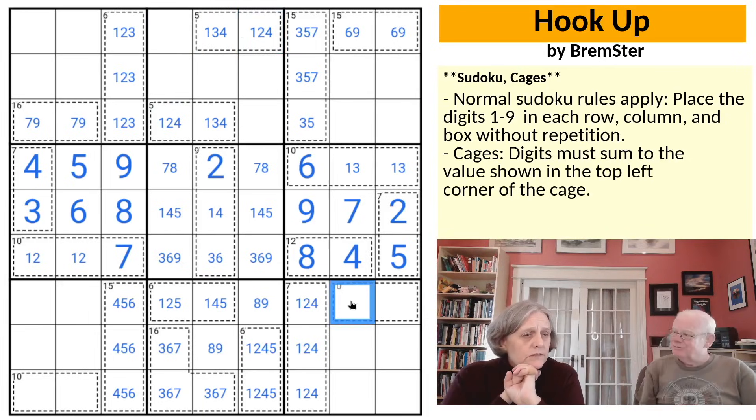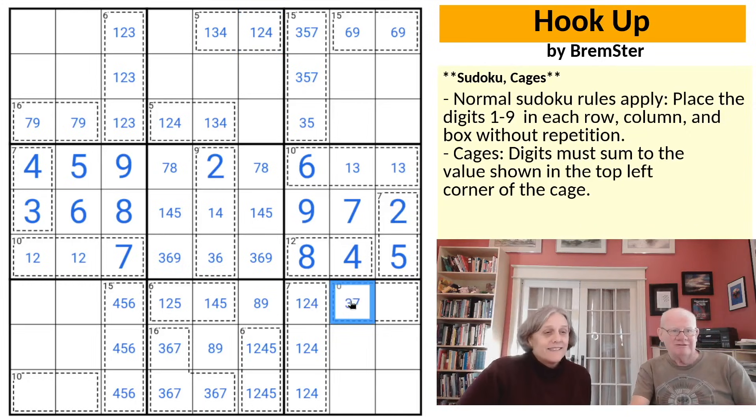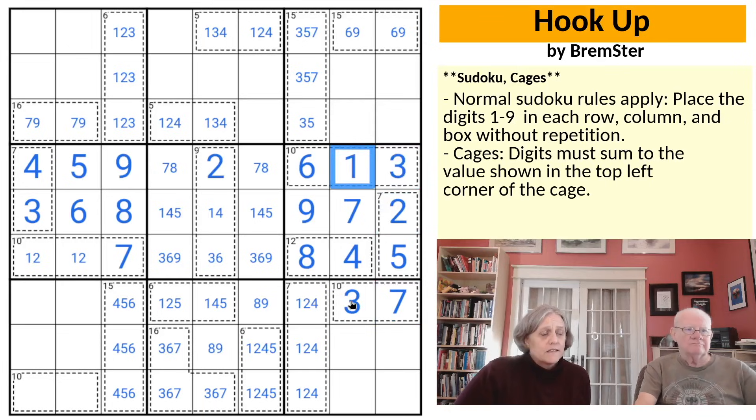A 10 cage without a 1, 2, or 4 — I'm going to guess that's a 3, 7. And we can tell the order because of the 7 here. That 3 is going to look back up. We have a 1, 2, 4, 5 quadruple. I have a question: where does 6 go in row 7?